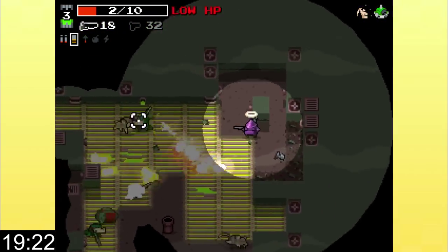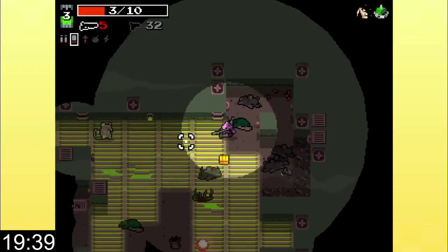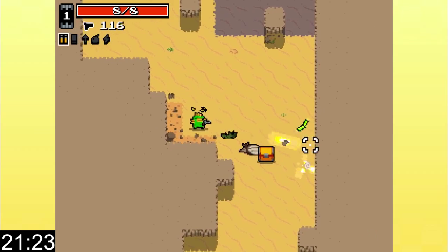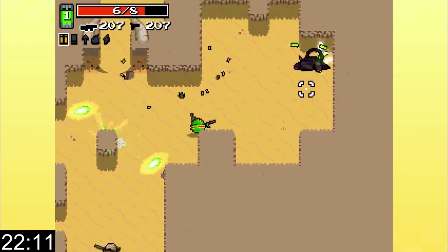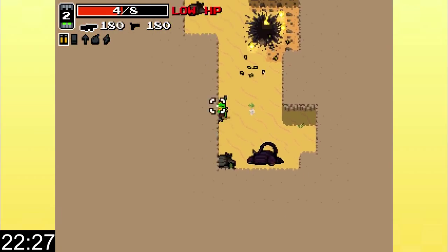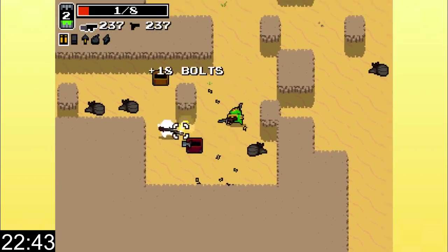Yeah, I made it to 2-1! I'm pretty sure Wasteland Kings was just that first area, and now all of a sudden we have the sewers. I really gotta switch weapons next time I pick up ammo. I try not to finish a level until I've got everything I want out of it. I know the developers have a cool blog from the game jam where they talk about how they coded these randomly generated levels — even as a non-programmer it's a pretty cool read. Even if you don't care about this game, they're a good developer to support because they do some cool stuff for the indie game scene.